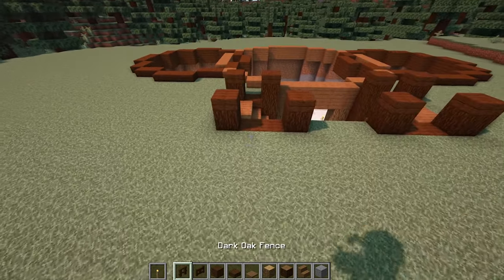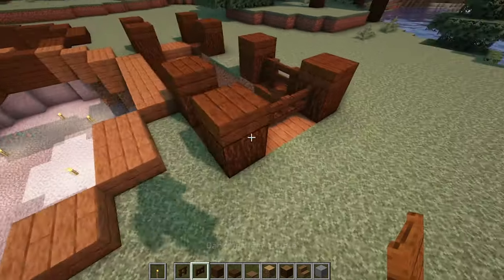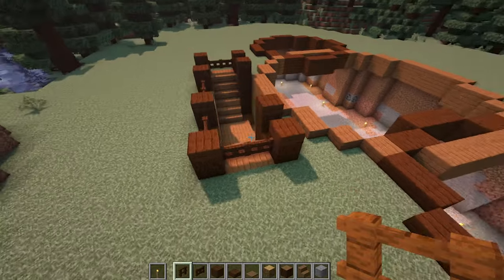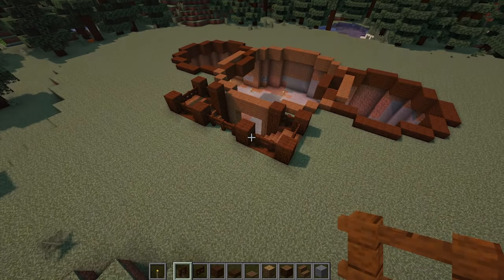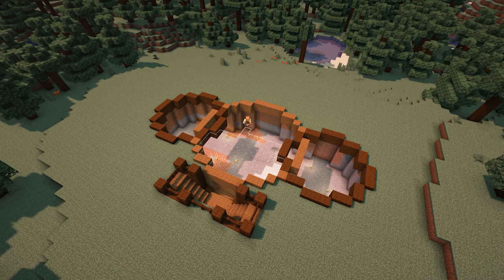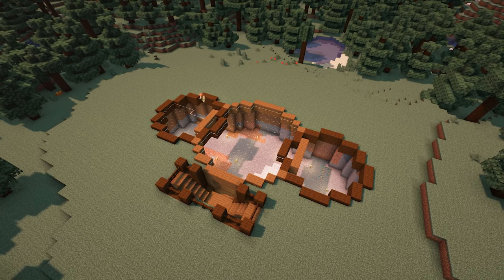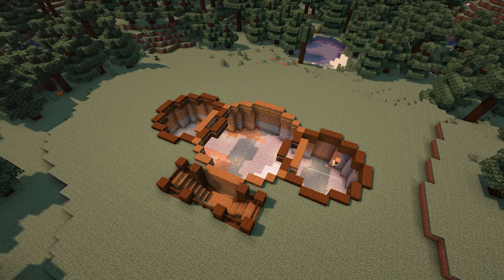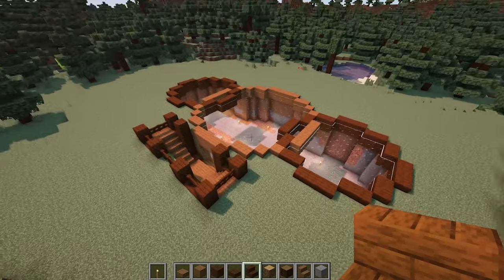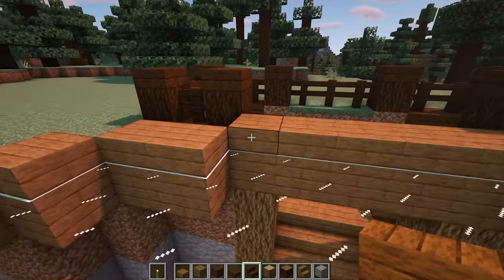Now add dark oak fences between the spruce logs with dark oak fence gates at the top of the stairs. When you've done that, fill in all of the circles with glass placed in line with the planks that make up the outlines. Now that you've got something to stand on and won't fall down the hole, come to the front of the large circle and remove a spruce slab on each side.